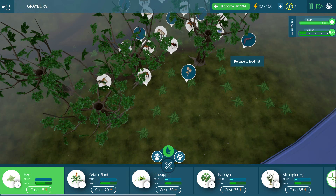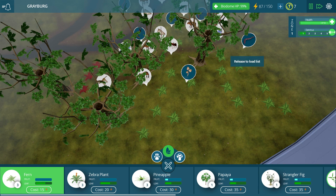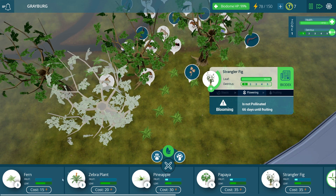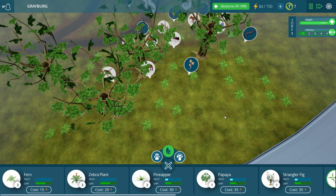Let's go ahead and put some right about here. Actually, that one's in the water — I don't want that one there. Let's find another area. Right about like that. We'll put a couple more over here, right like that.